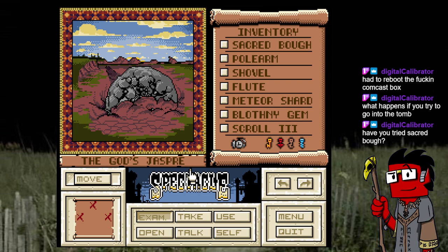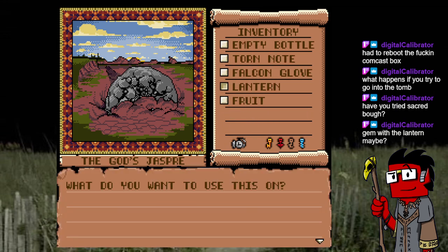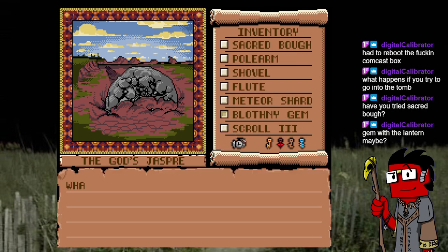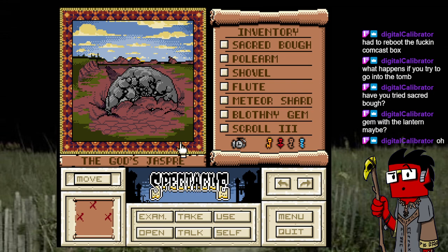I get into the tomb, steal the king's crown, I somehow collect fireflies in my bottle, and then I go to wherever this darkness is wearing the crown. Use the gem with the lantern — maybe that's not a bad idea. There's a problem though: if I use the gem and switch pages, they're on two different pages and I can't use them on each other. If they're on the same page you can use them with each other.